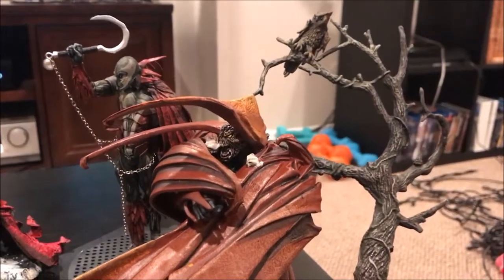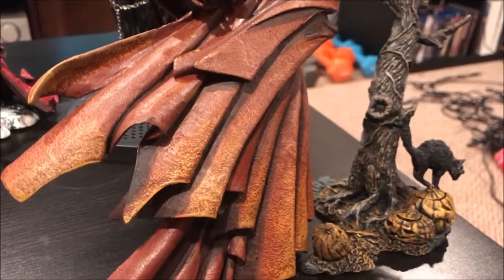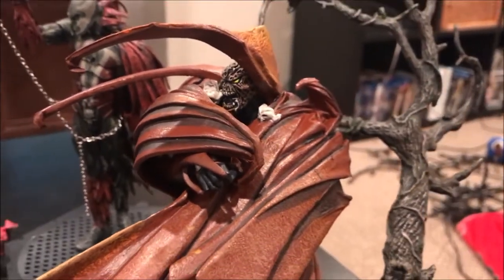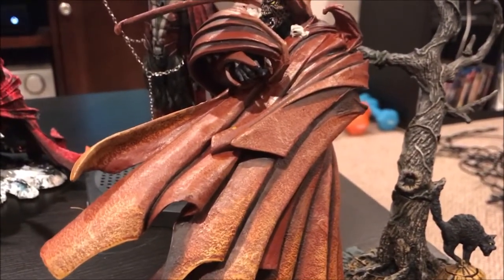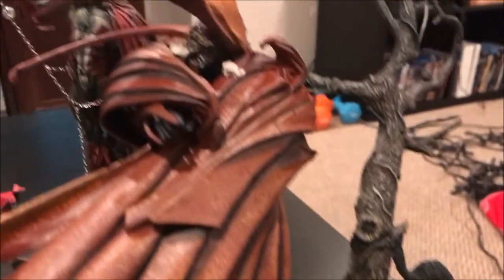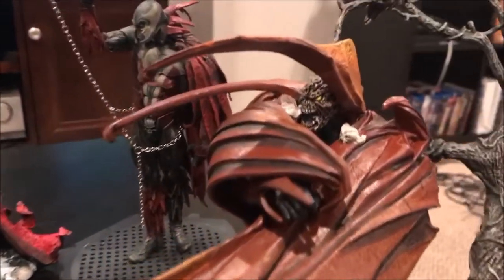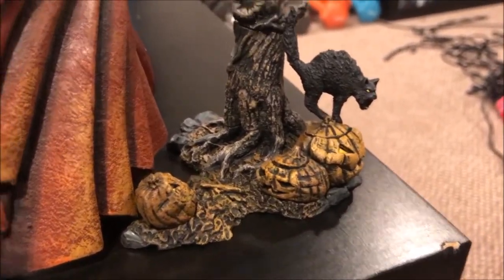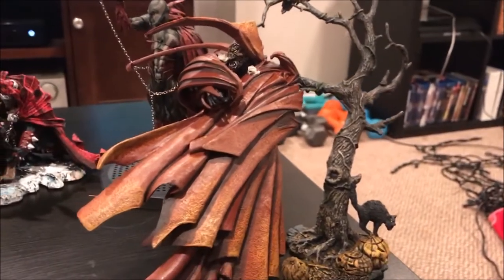The last one I picked up is the cover art figure from Issue Number 88, and this one is amazing. I love the way the cape just kind of drapes over Spawn. This is honestly the one I might have kept in the box, just because it took me forever to try to get him to stand with this giant cape — it's like a very solid rubber — and the base doesn't have any foot pegs to help him stand. But I finally was able to do it, and he looks pretty dang cool. Right in time for Halloween, you get a bunch of jack-o'-lanterns there kind of rotting, the black cat with its arch back, and then a very nice tree diorama right there. Definitely a really cool looking Spawn.